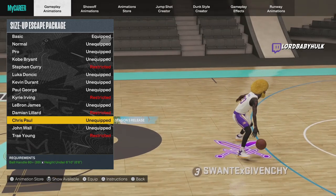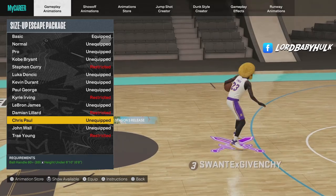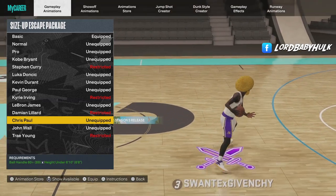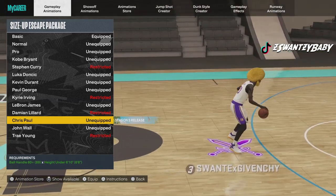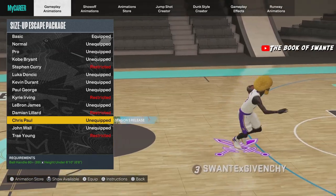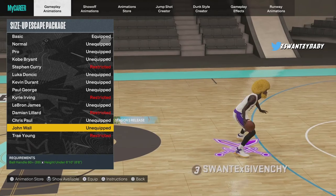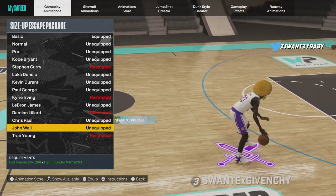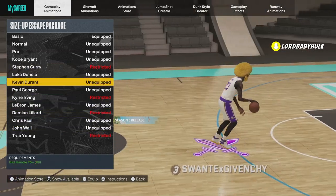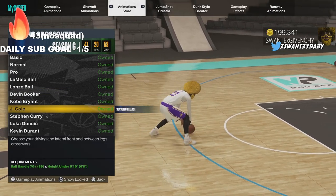This escape size up is actually good. If you want me to drop a dribble tutorial with hand cam, get this video to 500 likes. It has nice misdirections and the Luka step back — in 2K22 you could speed glitch out of it but it's still good. John Wall is my favorite escape for faster momentums and faster misdirections. If you don't like that, KD would be second for escapes, then Kobe.